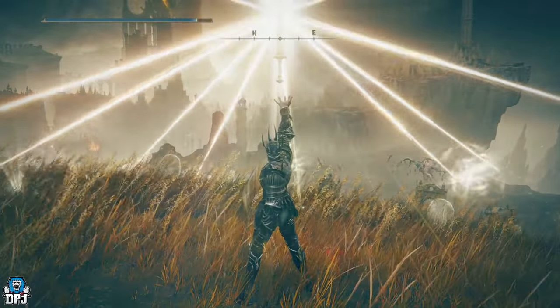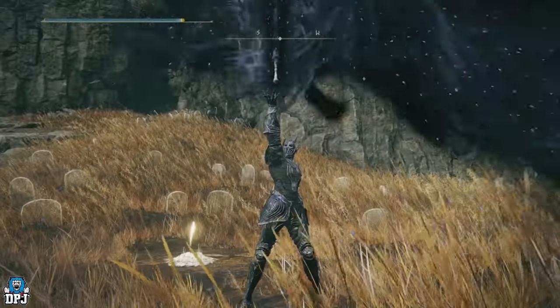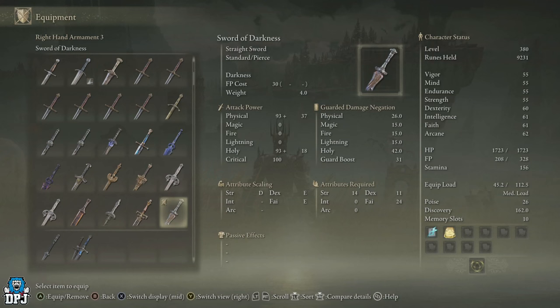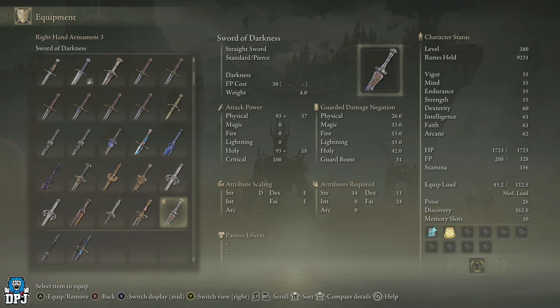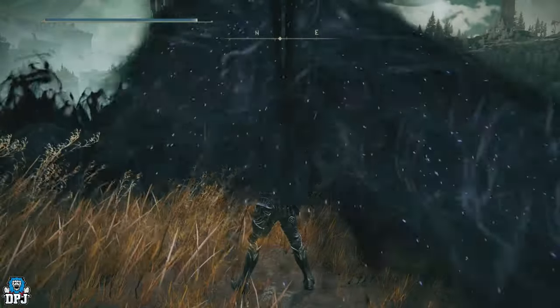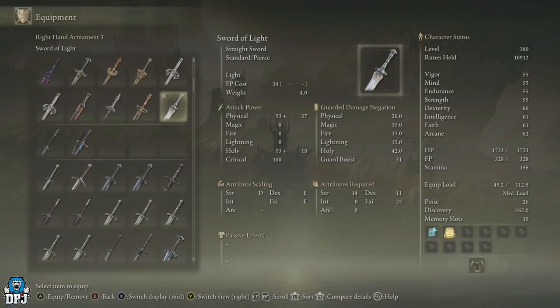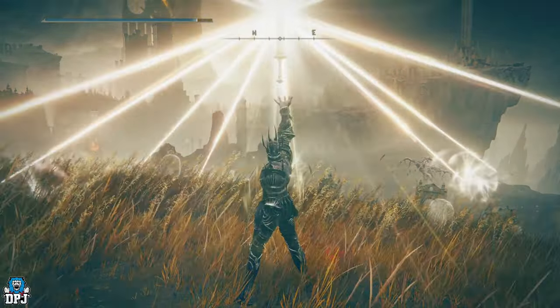Next up we have two weapons from a similar path: the Sword of Light and the Sword of Darkness. We made a dedicated video guide on these linked in the description. Basically, you visit one of three altars on the map, pick up a generic sword, and take it to one of the other two altars to infuse it with light or darkness. Both swords have the same stats but different unique abilities — the Sword of Darkness fills the area around you with darkness, while the Sword of Light fills it with rays of light. Both are very cool.